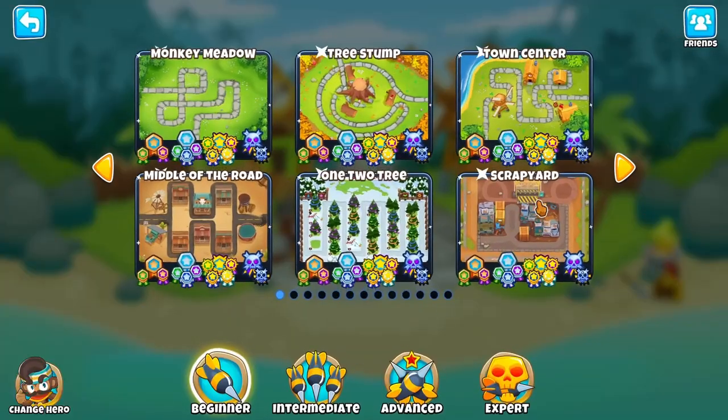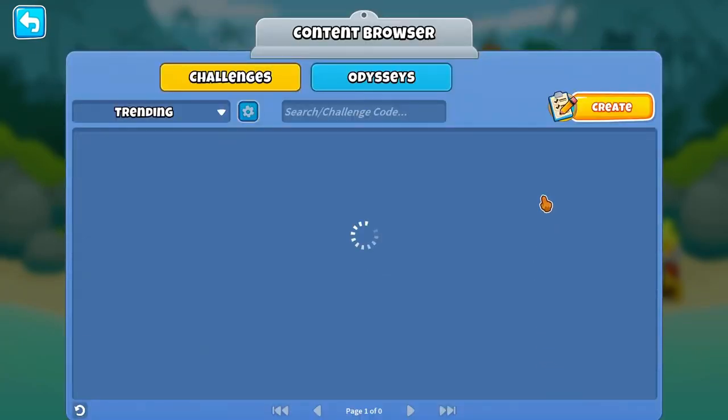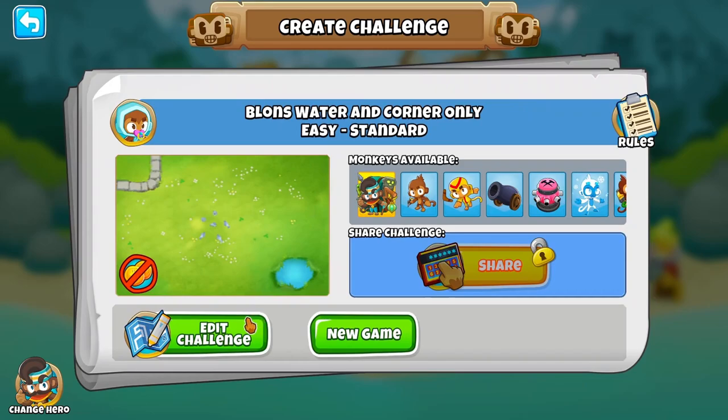This is the shortest map in the game — one of the trickiest and most fun to play around with. You can do a lot of experiments here, but unfortunately it's only available on challenge editors, so we can't make it past round 300.